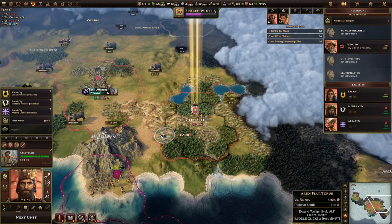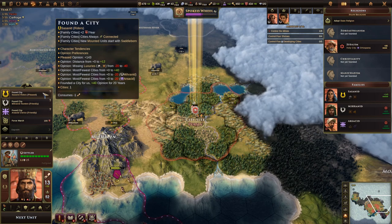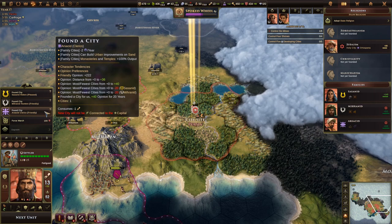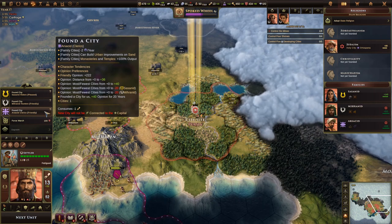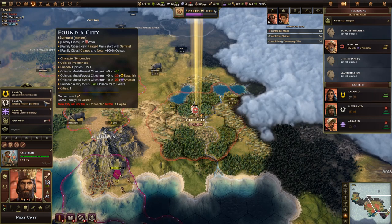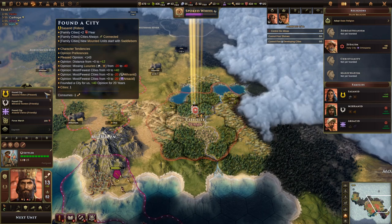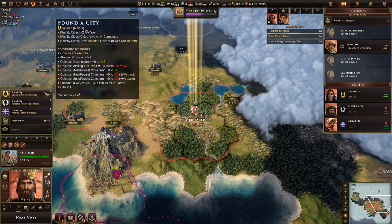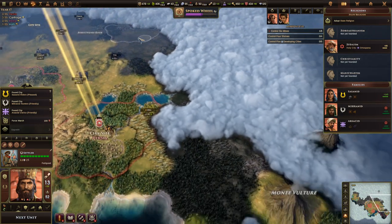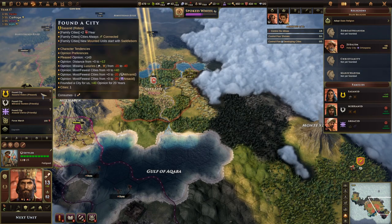It's time to found our fourth city. We can pick from the clerics, hunters, or riders. The clerics don't necessarily make very strong cities, and we don't have anything with monasteries or temples going on. I'm leaning towards another rider city because it'll be connected from the get-go, and we'll have a secondary location to build mounted units easily. With Carthage and Rome nearby, being able to produce cavalry easily here is probably going to come in very handy.